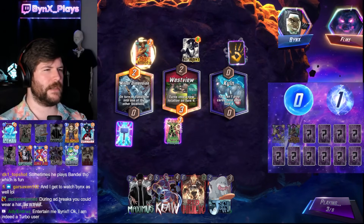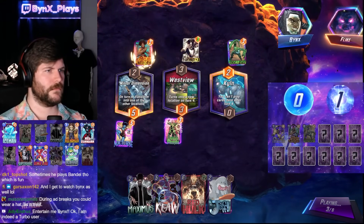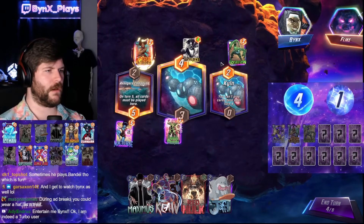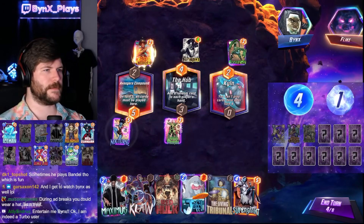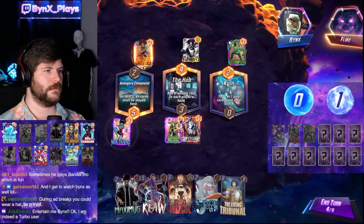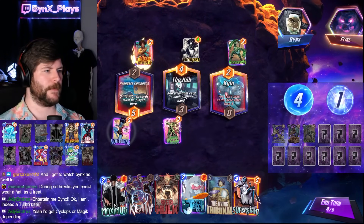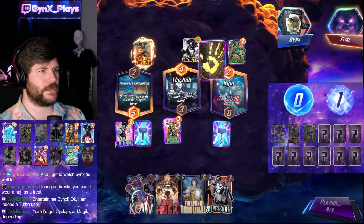I don't know how well we match against High Evo. High Evo probably has some problems with our Killmonger. I think our expectation is that they'll play Cyclops right this turn — we just avoid that by winning right with Claw. So my expectation is that they're going to play Cyclops here. We're actually in a rough spot because we can't Claw the turn that we want to. It's very annoying, actually. We have to do this instead.